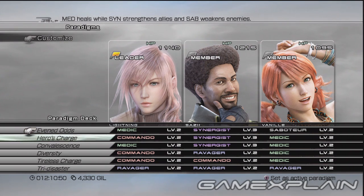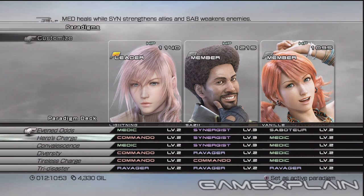Convalescence is best suited for emergencies. Diversity is a good all-around paradigm, so have that. Finally, Tri-Disaster and Tireless Charge will be how you take off huge chunks of HP.